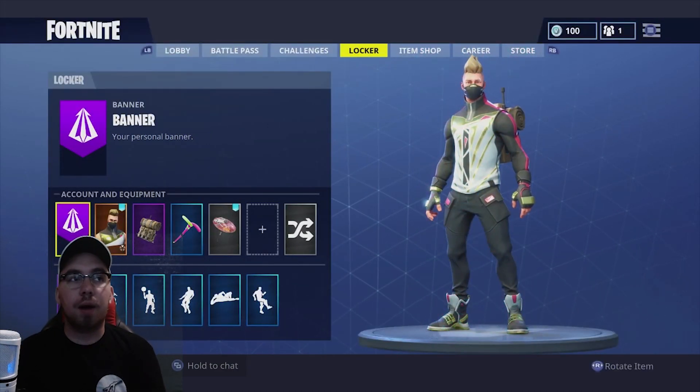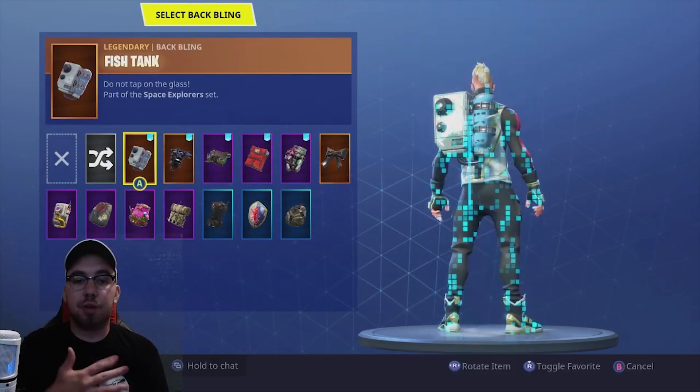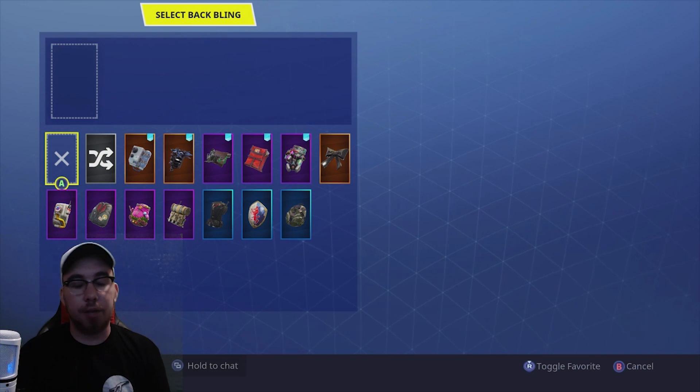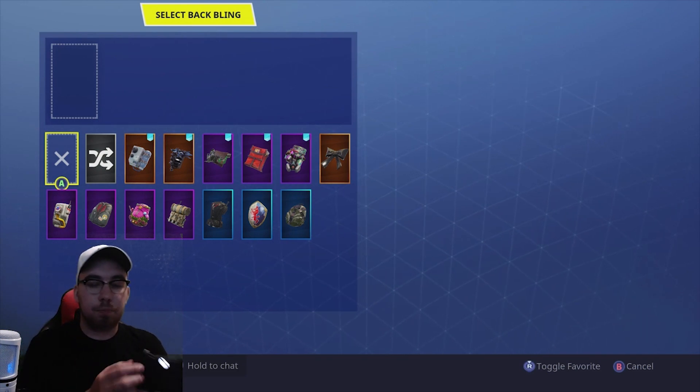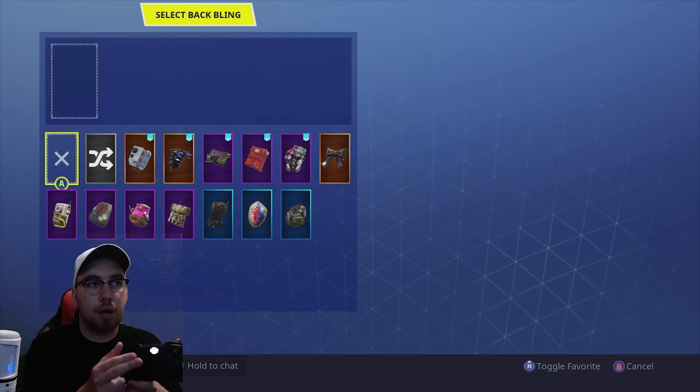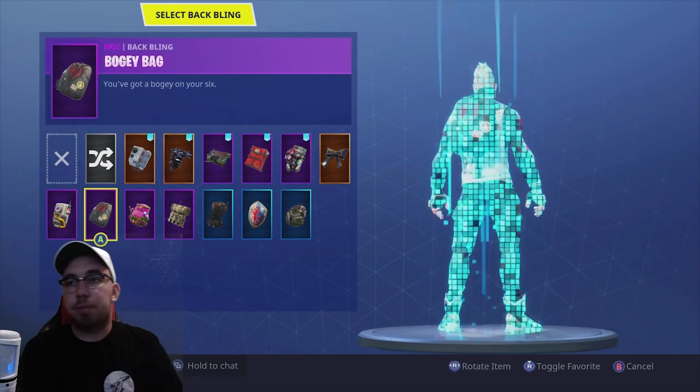So the way that you have to do this — and this is the same for contrail and back bling — you might not get it your first time. I definitely didn't, it takes a little while. But basically what you have to do is you just have to go in between random and none.